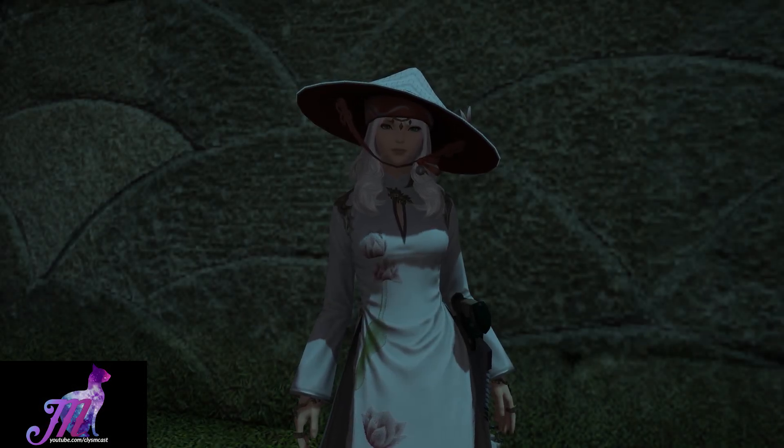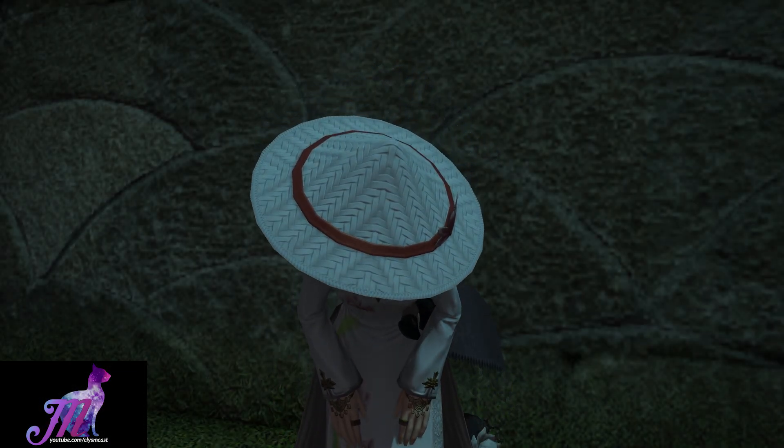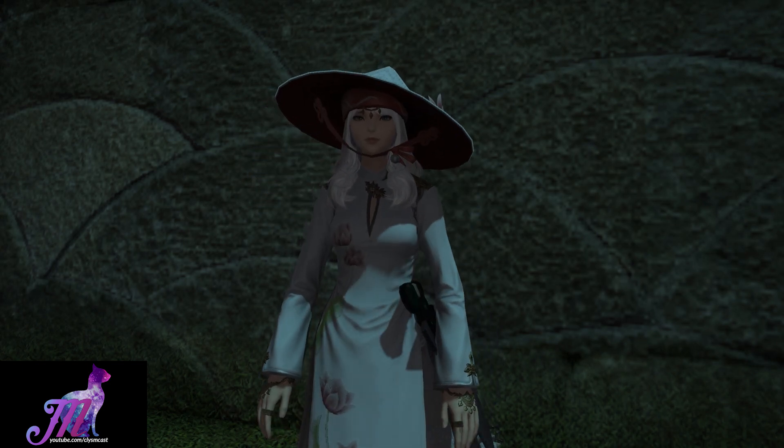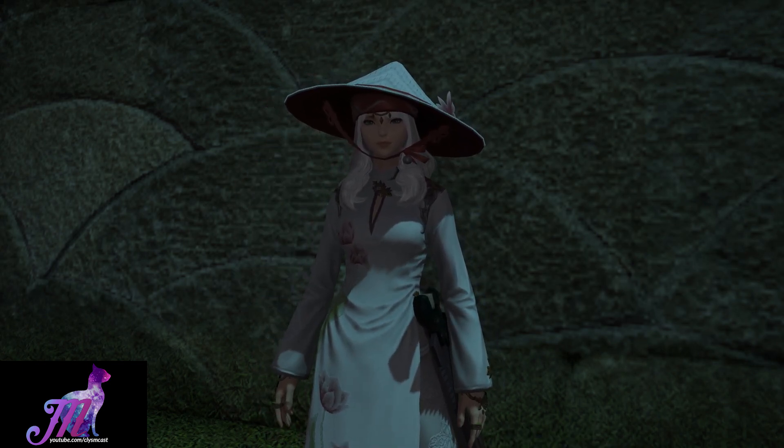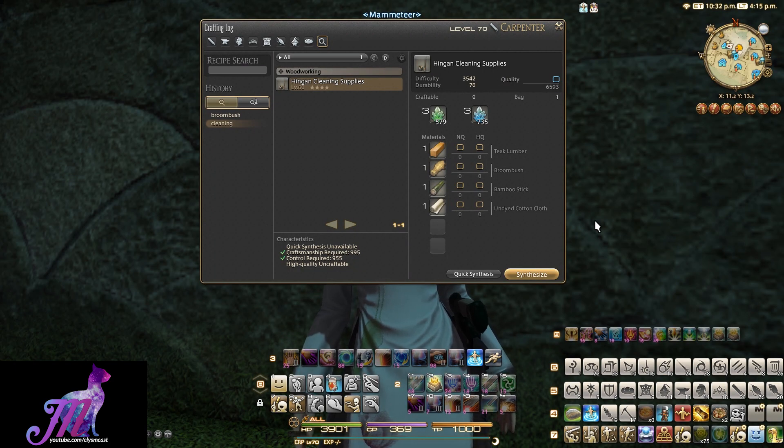Welcome back to another housing video. This is looking at all of the 4.3 additions to crafting that were added in that patch to the game, and this is the first of many others to look at. This is the Hingan Cleaning Supplies, an exciting one that was added and is actually a level 64 star difficulty recipe.